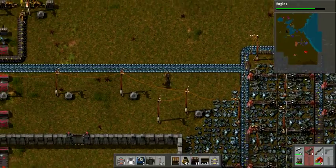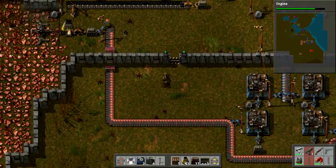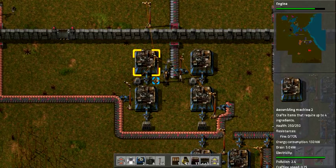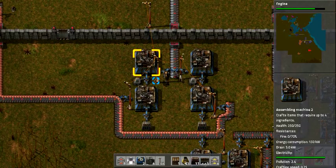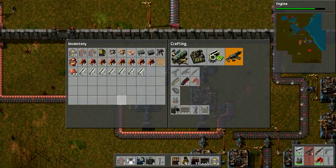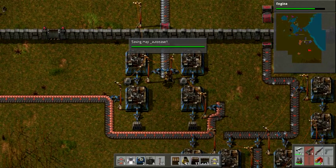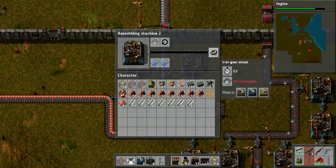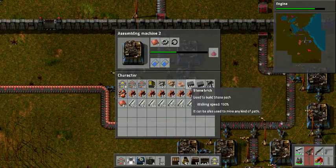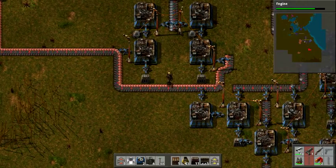Down here I've got a lot of stuff. These are assembling machines - what they do is they take your resources, turn them into an item, and you don't have to spend time making it yourself. You can also clean out your inventory a bit. These two sets here are both making iron gear wheels, and those are going into machines that are making science packs, which are of course going right into chests.